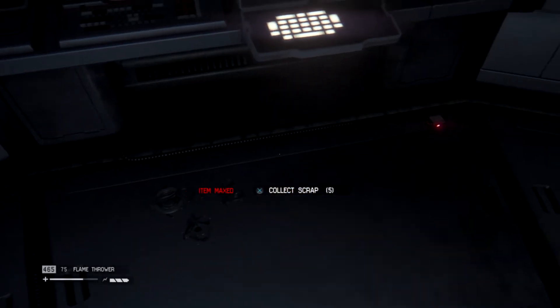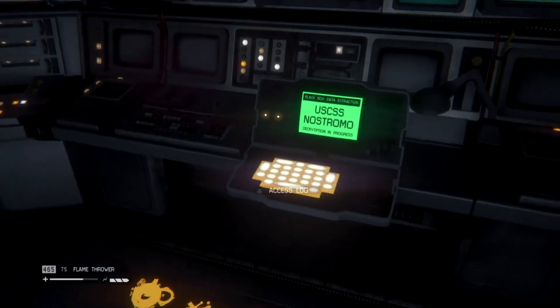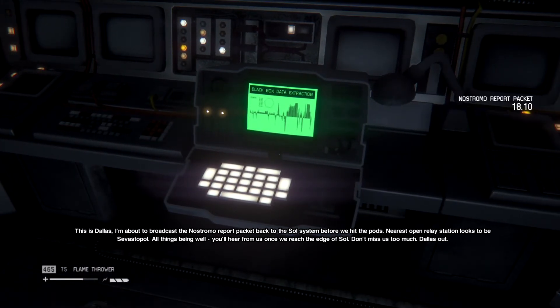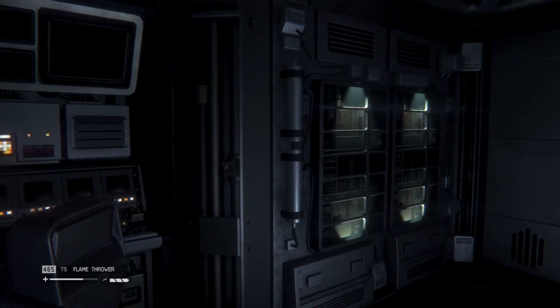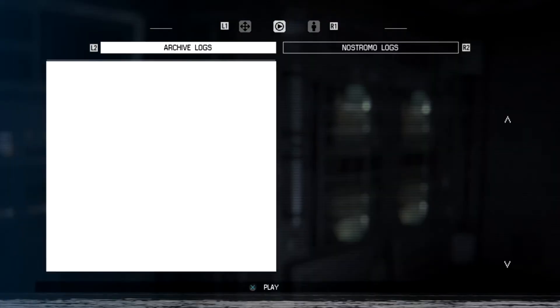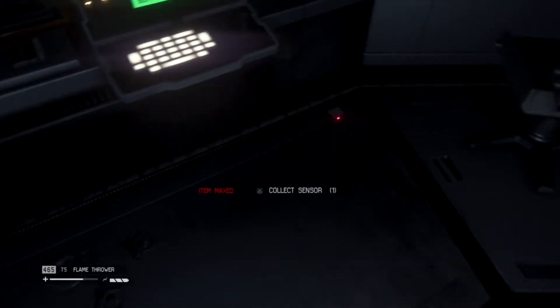Is that all scrap? I think that's all scrap. The sensor. I'm happy just for the flamethrower fuel. Access the log. This is Dallas — I'm about to broadcast the Nostromo report packet back to the solar system before we hit the pods. Nearest open relay station looks to be Sevastopol. All things being well, you'll hear from us once we reach the edge of solar. Don't miss us too much. Dallas out. That was the final report. Good to know we found that.